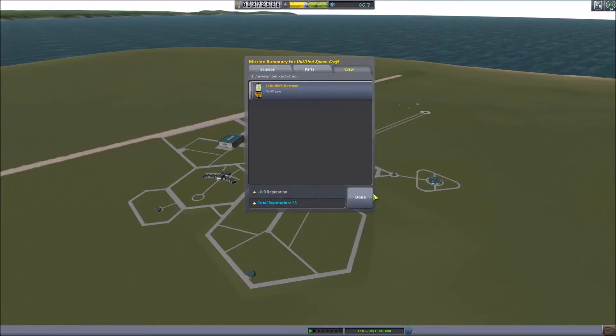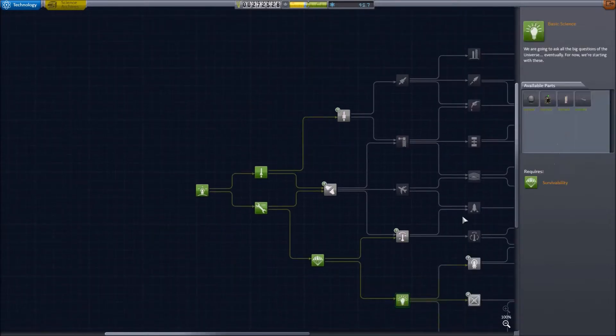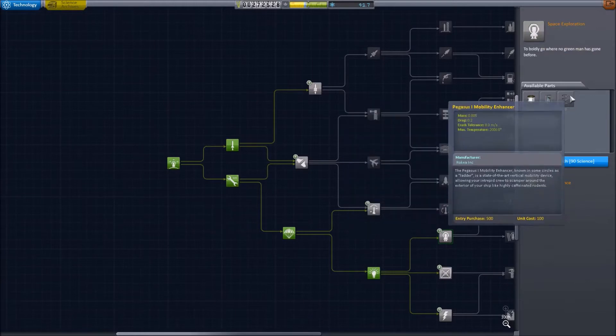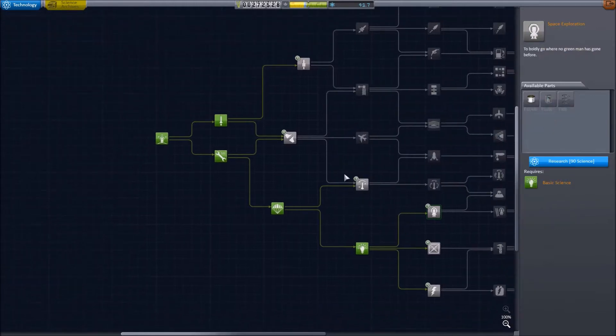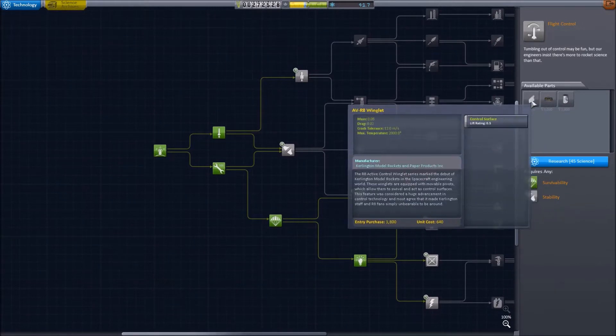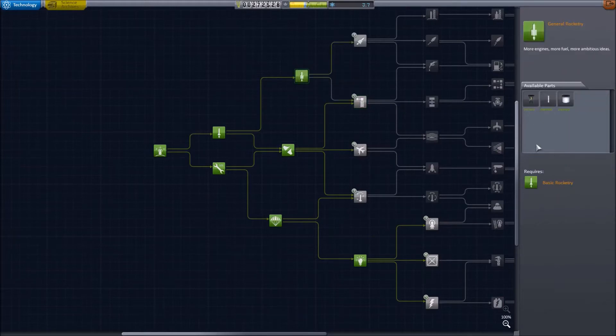There we go, now we got some science. We can get some stuff now. We need this for sure. It would be more interesting to get that, but we can't. We definitely want side tanks, and we're going to need better fuel. Looks like we're going to get this one too.